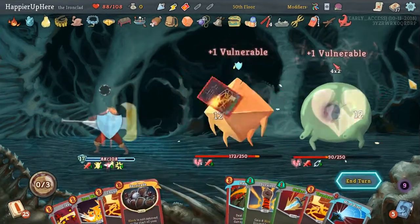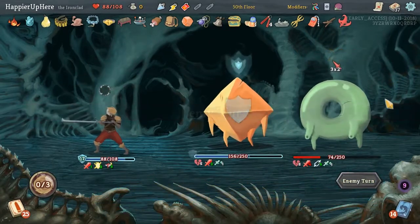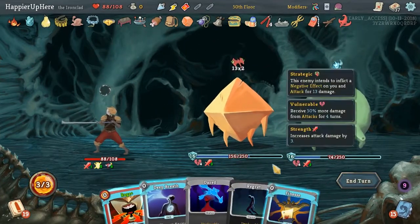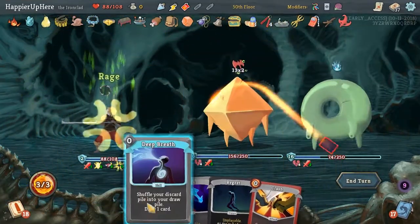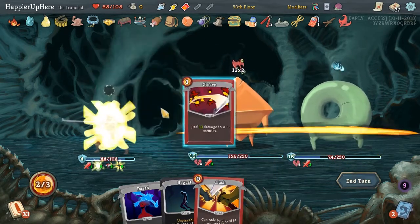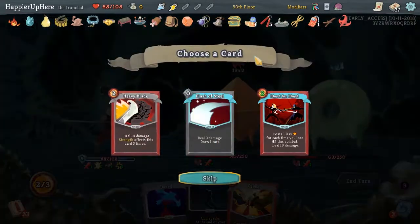26 incoming again. Bad draw here. Finesse, Rage, Deep Breath, Cleave. This is unfortunate - let's see what attack card we get here. Flash of Steel - I kind of want to do that. Flash of Steel will allow us to draw something that we might need, like a Panache.